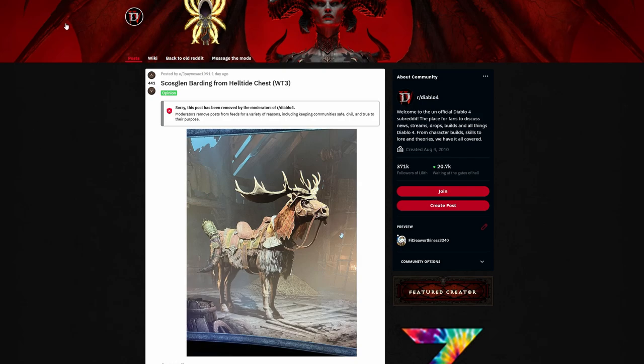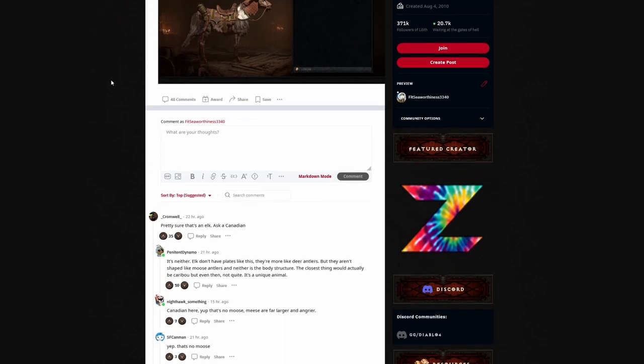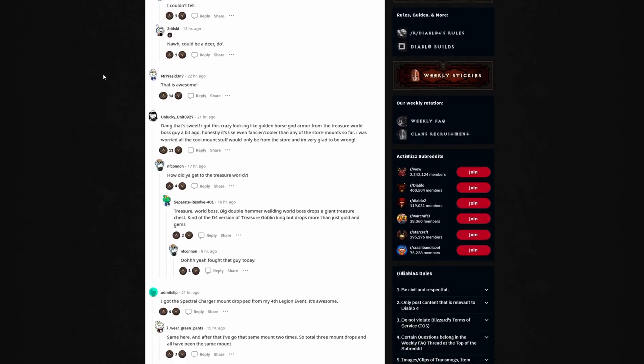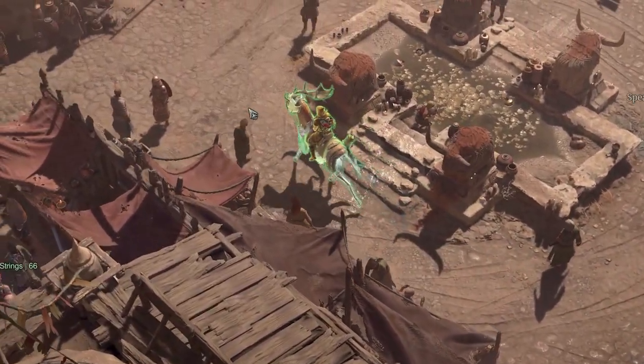This guy said the Skulls Glen Barding dropped from a legion event, just like me. 'I now ride a moose.' Based on what I've read, it does look like this one mainly drops from a legion event. So I would suggest if you really want to get this mount, make sure to do your legion events. I know they can be a pain if you're not looking to go out of your way, but if you want the mount, that is definitely going to be your quickest way of achieving it.